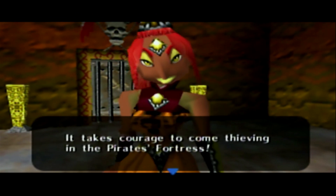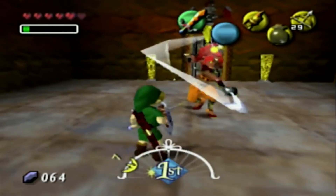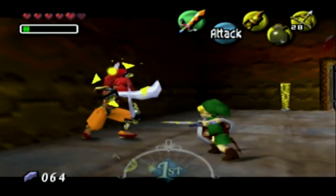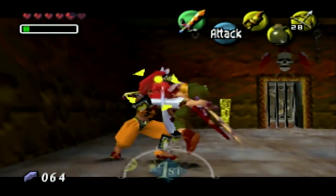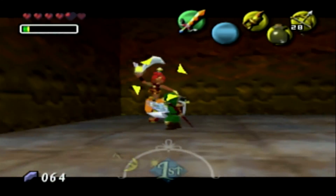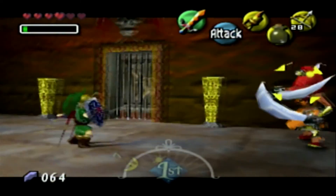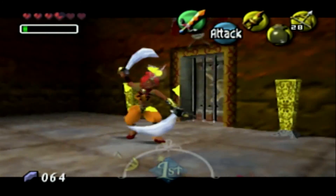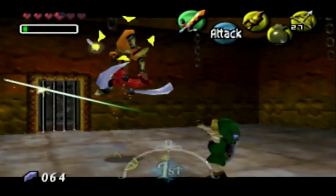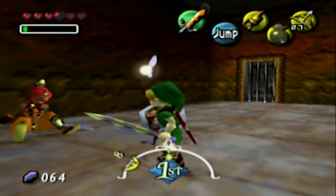'It takes courage to come thieving in a pirate's fortress. I'm going to love doing this to you.' Wait, can she put me to sleep like in Ocarina? I'm forgetting so much of how this works. Luckily we have an upgraded blade so we do way more damage. God, trying to charge up - lady, give me some space! That spin attack I think puts me to sleep if she lands it. Oh my god, I can't hit you. You are so hard! You dodged every attack.